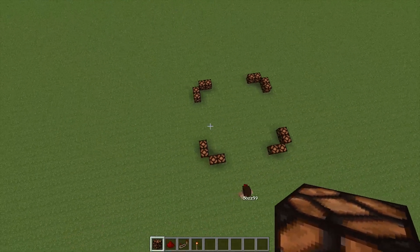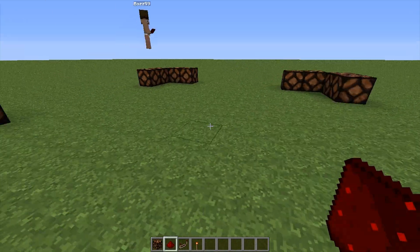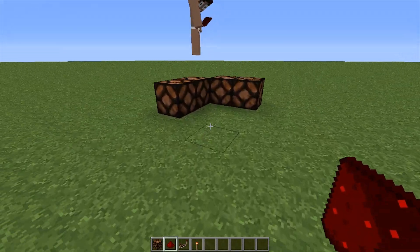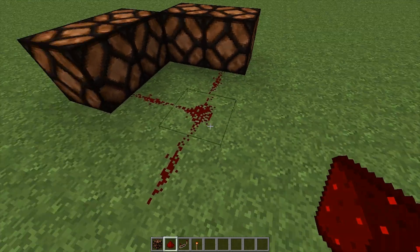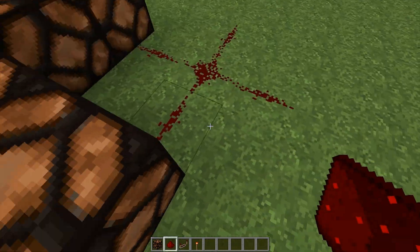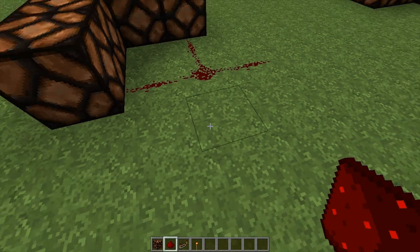Redstone — starting from the edges, using three redstone on each side so it looks like a cross. Do that on every corner.